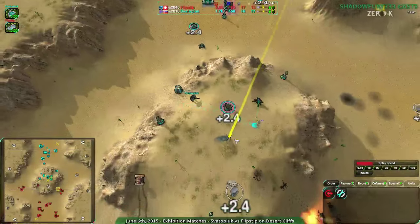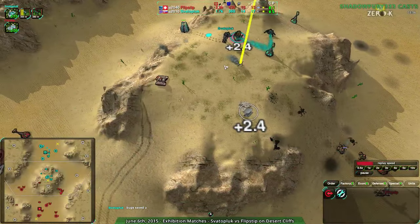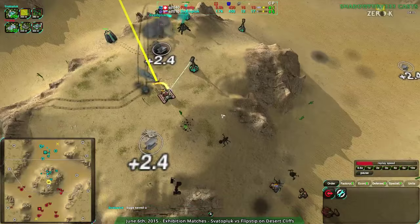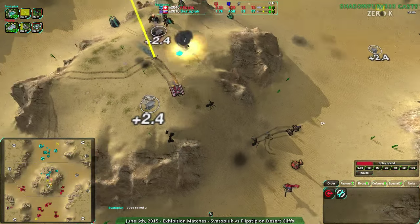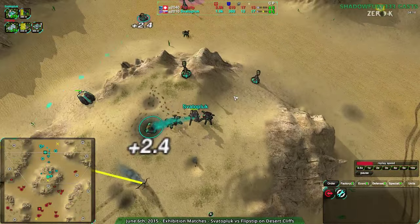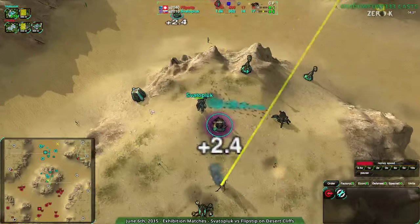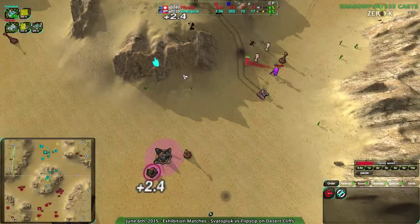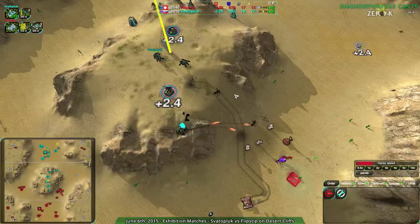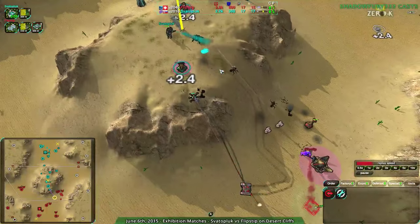If they had continued attacking the commander directly it would have been suicide, but it would have been a commander kill — plus 15 metal, that would have been a big deal. That was maybe a bug? The Kodachis were dealing all the damage. Just that one situation was a bad idea — that's how Zero-K works. The units are reasonably intelligent but not perfect, which is why you still need a human player. I'm still surprised Spadapluk is going for this. It looks like they're building storage to save up resources so that once they figure out Flipstep's composition, they can power out a counter. However, they're not getting that much metal — about 200 or so in stock — and they're building continuously. They don't have a caretaker or any constructors here.